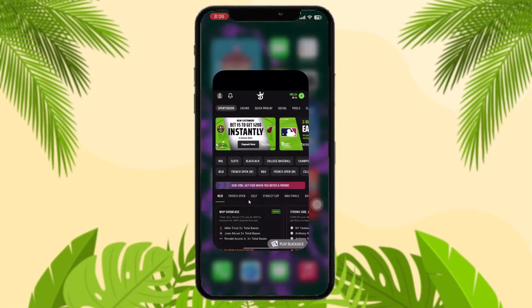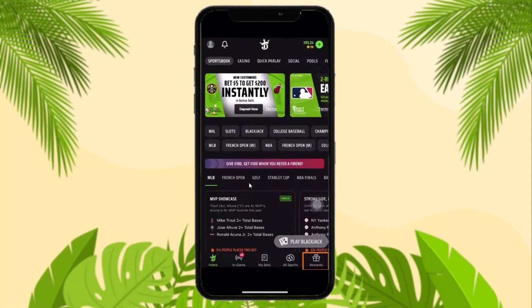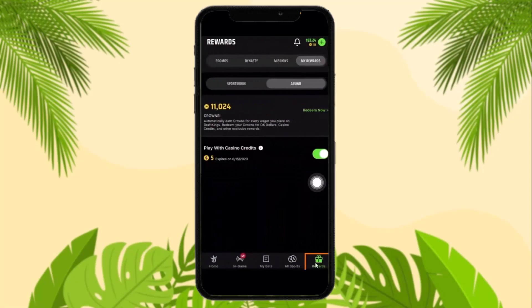The first thing you need to do is head over and open up your DraftKings app. Be sure to be logged into your account. Once you're logged in, simply tap on the Rewards option in the bottom right corner of the screen.